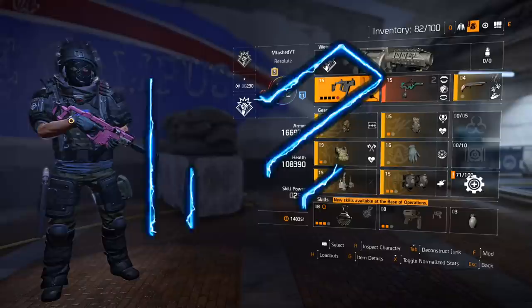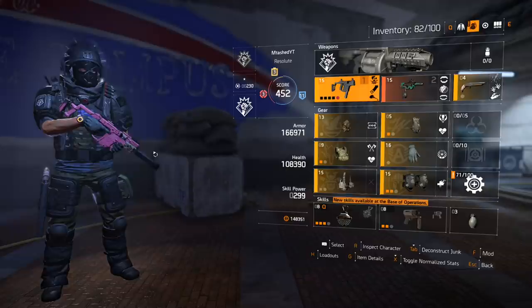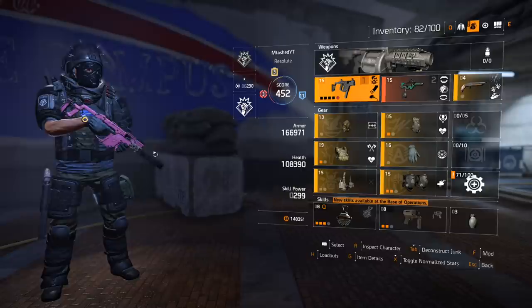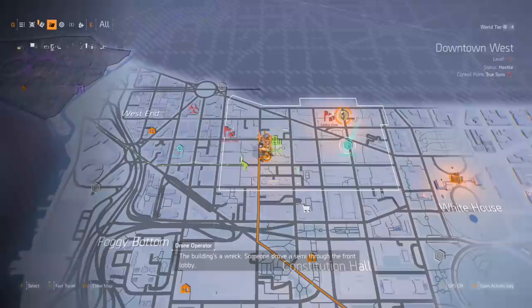Hey guys, Entast here, and today I wanted to talk about getting high ends — getting the most gear per minute or hour to optimize your grind. I know that a lot of you can't play eight hours a day like I do, and many of you are coming home from work and want to get as much gear as possible to make those really cool builds. How do you get the most gear humanly possible in the shortest amount of time?